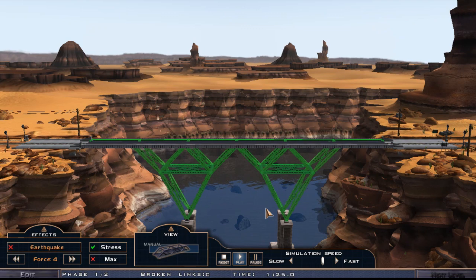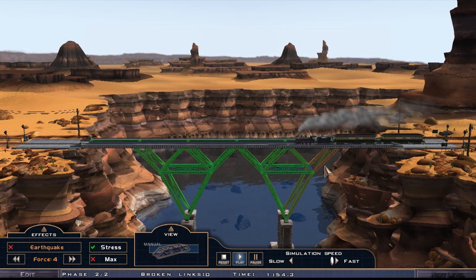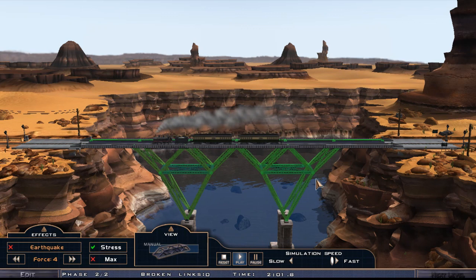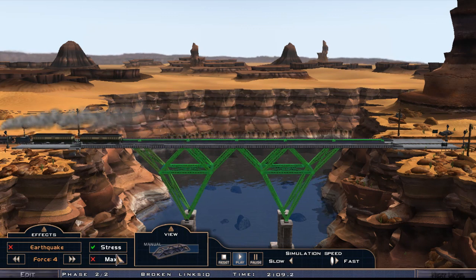Phase two — another train! Hello phase two! Let's speed up the simulation a little bit so we can enjoy more time playing the actual game. New train coming — you can see the stress here guys. Okay, we are within budget but I'm not sure how well we're doing here because I can't see the numbers now.